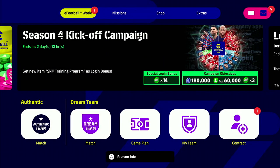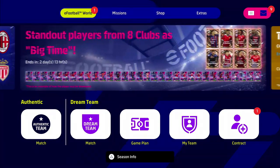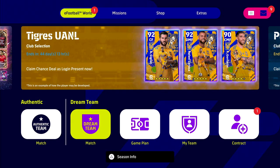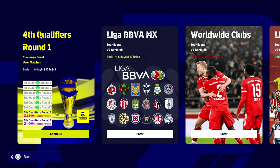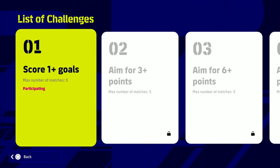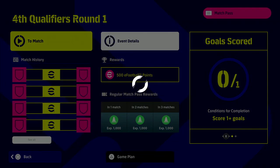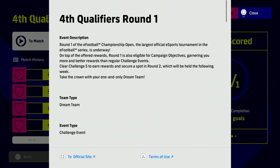Last but not least, there is a new event in Dream Team. If you want to play through it, it is easy enough to get the first couple of eFootball points, with a maximum of 2,500 available. Go into the fourth qualifiers round one to participate — there are five challenges. The first challenge is quite easy: you have five games to score one goal. You could lose 20 goals to one and still complete it.